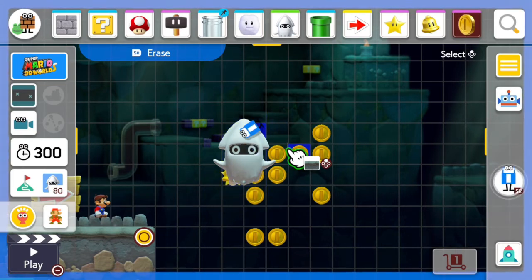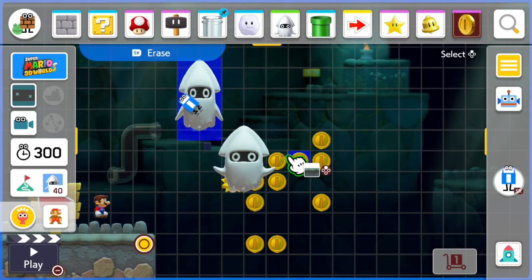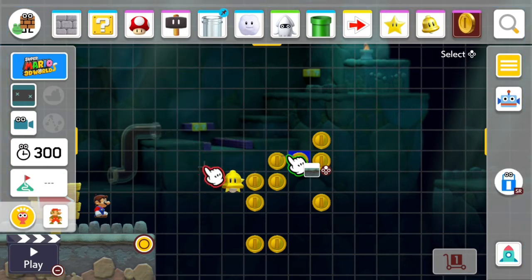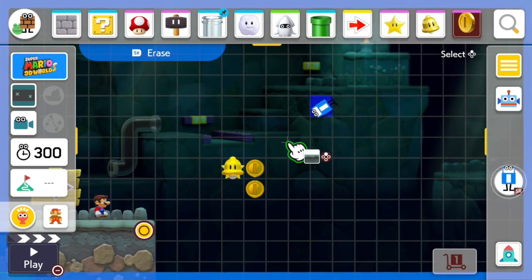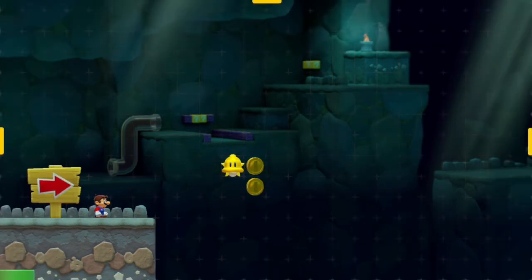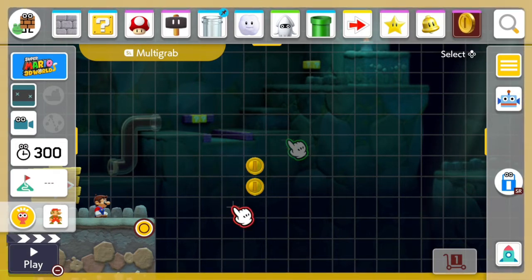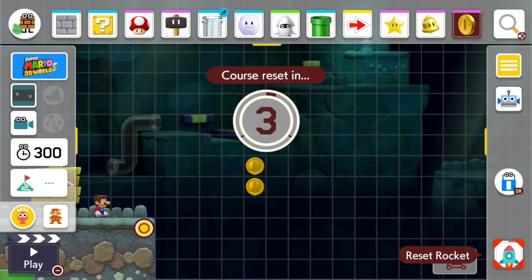When you get a certain number you have to move them out and delete them. For some reason these coins are not deleting. These items just appear when you go into multi-grab. So these coins are not deleting, so I'm going to do the reset rocket.